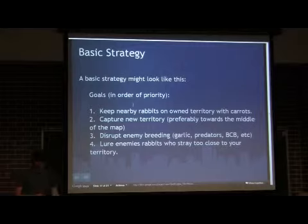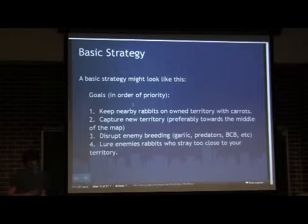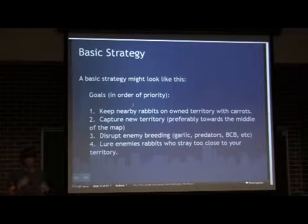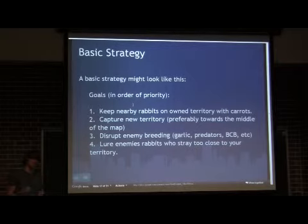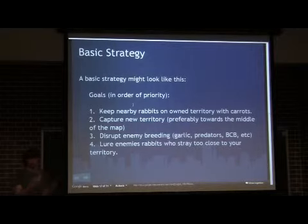For basic strategy, your priority while playing would be to keep all your rabbits on your territory — it's cheap to just throw down carrots and maintain your rabbit population on your side. Then you want to try and capture new territory. It's a little more expensive, but the more territory you own, the more you can spread out your rabbits and the easier it is to persuade enemy rabbits to your side. Then you want to worry about disrupting the enemy. If you're handling yourself pretty well, start messing up the enemy. In the mid to late stages, both players' territories will start pushing out and having borders, so that's when you want to start luring their rabbits over to your side.